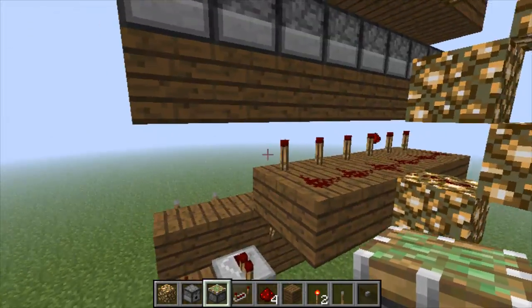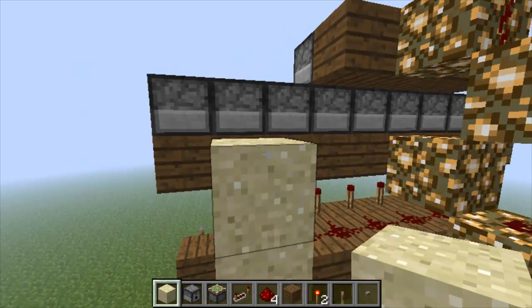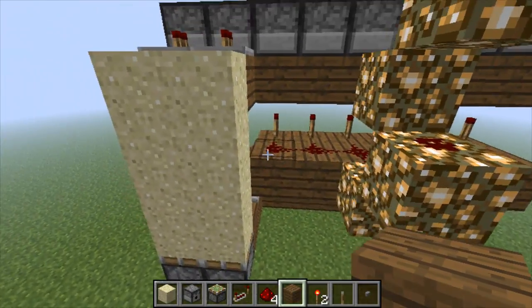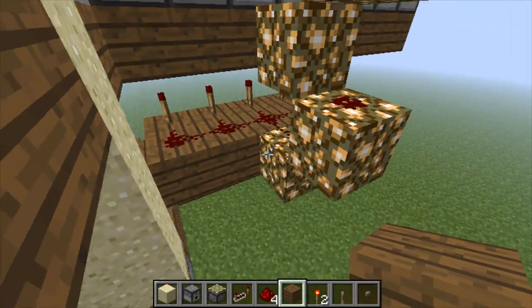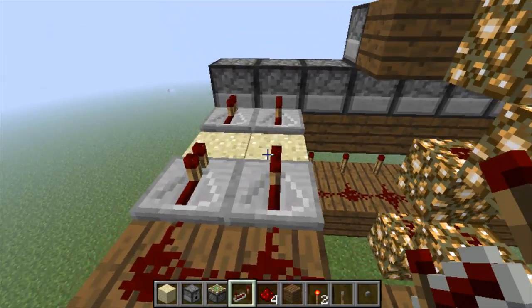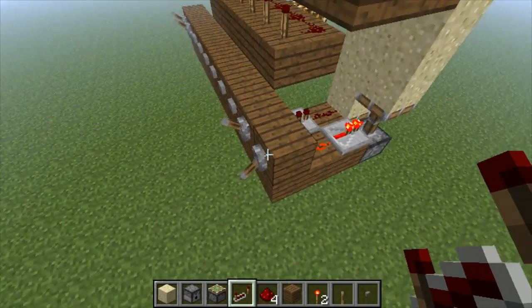And you're gonna go like this, and go like this. Then you're gonna build up using sand - no sticky pistons needed. Let's place our repeaters like that, and then lead off our power from here like that. Now what will happen is the power will always go to here, and depending on if you have this lever up or not, it will go through that block or not.